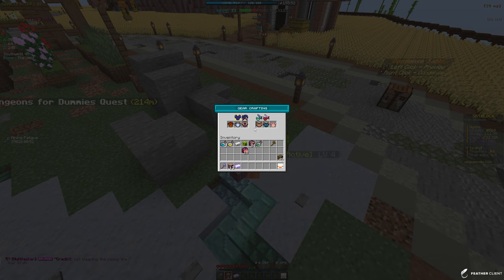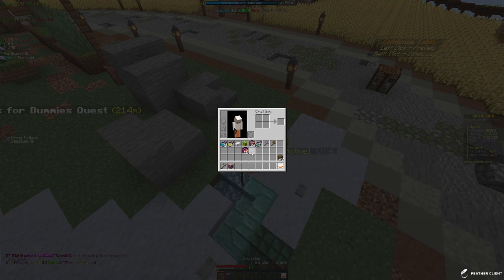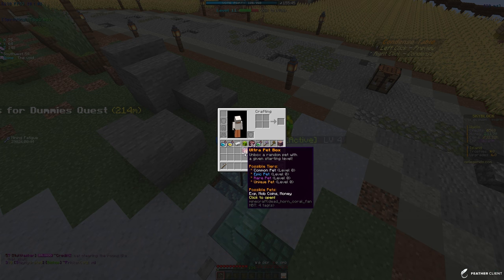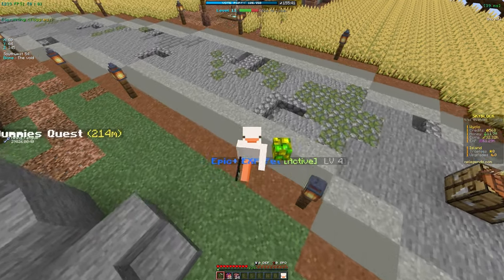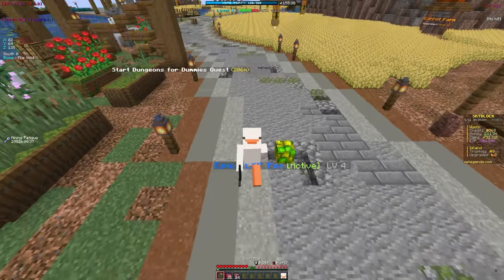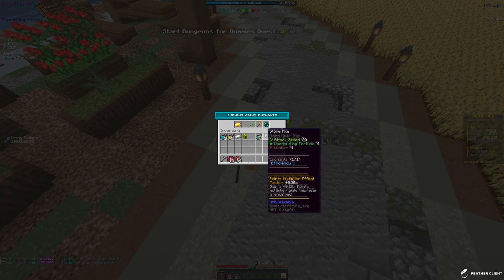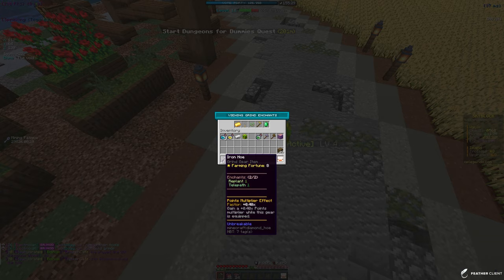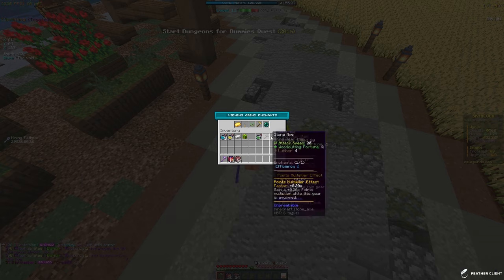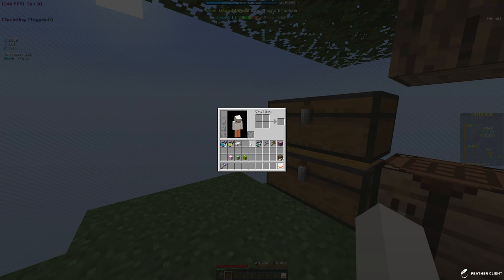We finally have all the materials for the iron hoe. Let's craft it - boom, iron hoe! Now let's enchant it. Replant costs 25k - boom. Telepath costs 8.1k - boom. Now we have both enchants on the iron hoe. Let's go back to our island and test it out.